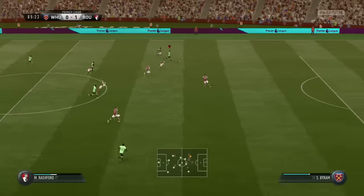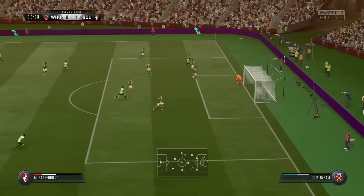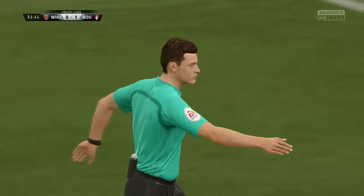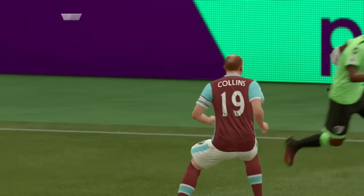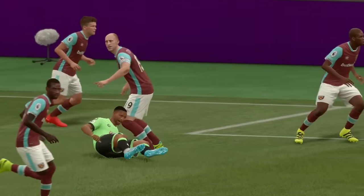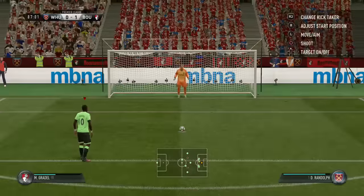We squeeze the ball through to Marcus Rashford, who is very quick across the ground. He cuts back inside, goes for goal, plays it to Callum Wilson. Wilson plays the ball out wide and we win a penalty — Collins took out Callum Wilson from behind. It looks a little bit harsh, but it's our chance from the spot to make it two.